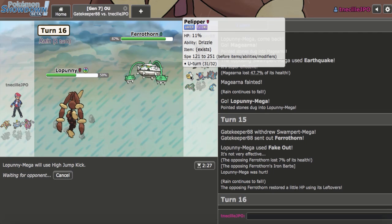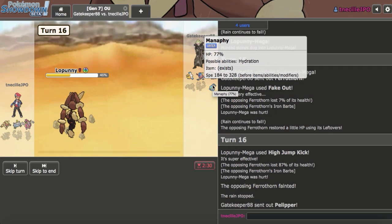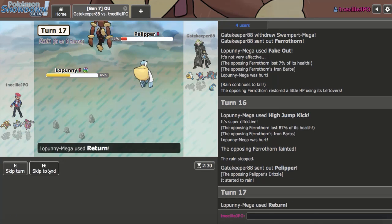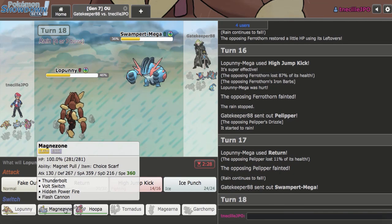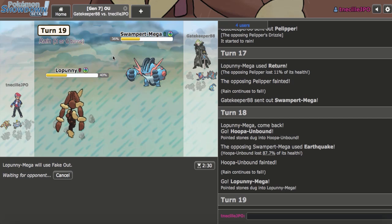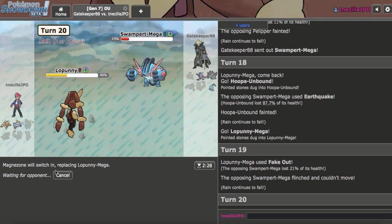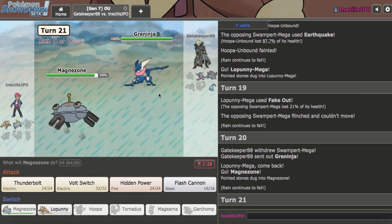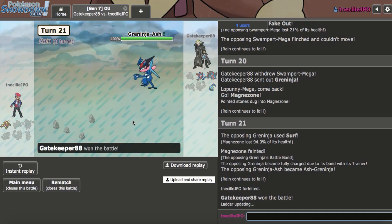I just lose because of that flinch — that's all there is to it. This is a winnable game without that flinch. Literally, Swampert would have gotten two less kills and I could have actually won with Garchomp late game. They switch out and there's nothing I can do. I guess if I dodge here I can win. There's a Surf — yeah, that's the whole game. That was super lame, the flinch. I did hax my first opponent, but now I've been haxed twice in a row. I'll be right back with another game.